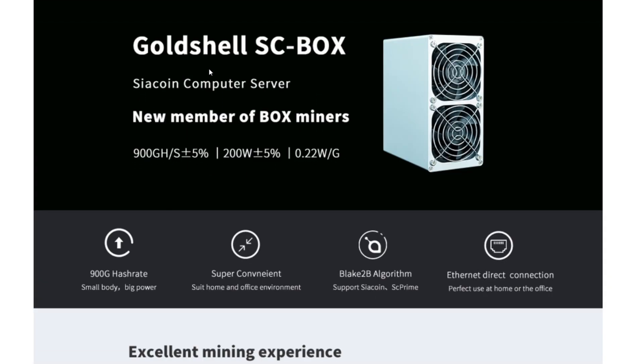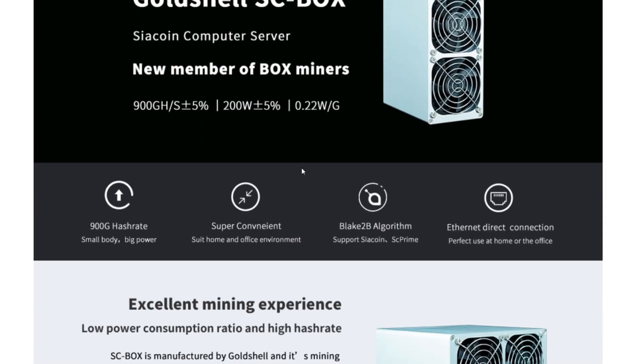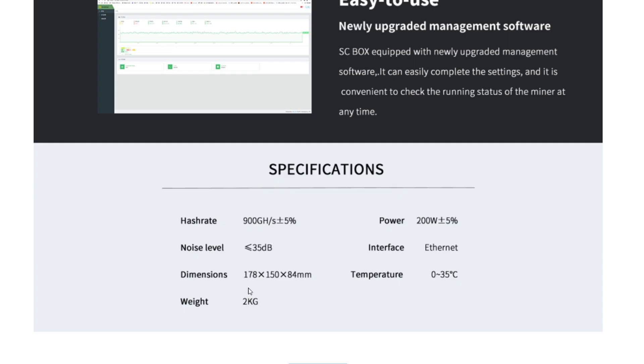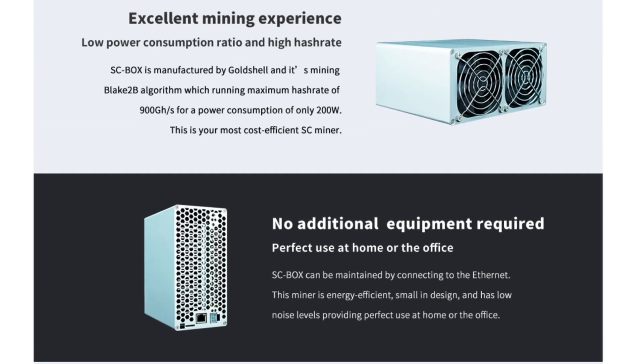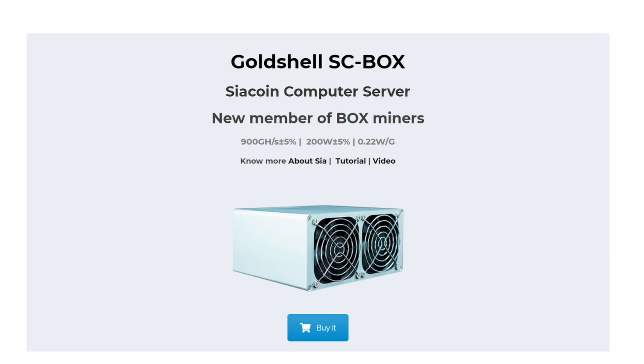It's SC Prime Coin and Sia Coin — so it uses the Blake 2b algorithm. Going down the page, it has the usual stats: same weight and same noise levels as the other box miners. I already have a KD Box Miner which is fantastic — really small, great for home mining, quiet, profitable. So those are the SC Box Miner specs.